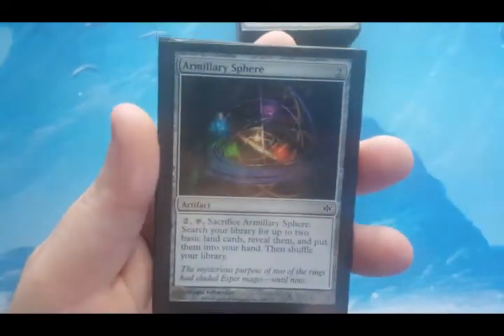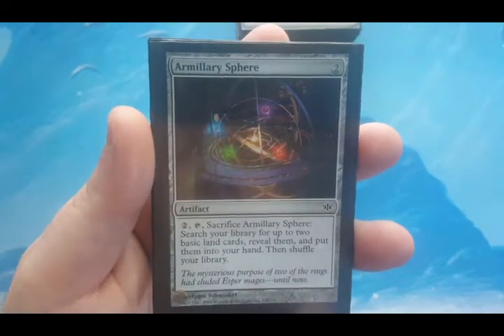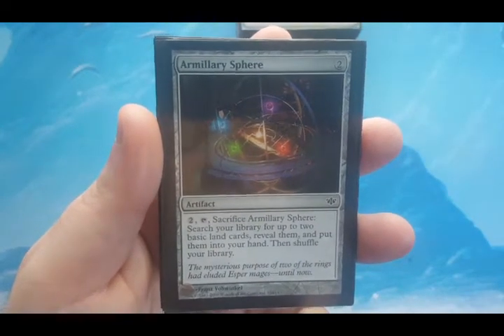Armillary Sphere — it's two to cast, and for two and tap to sacrifice it you can search for two basic land cards and put them into your hand.